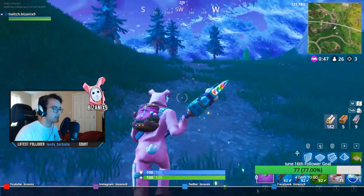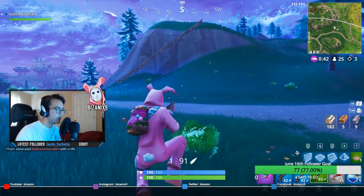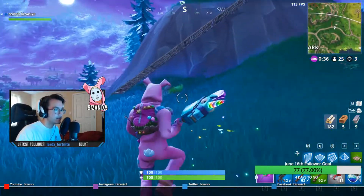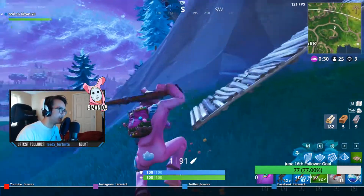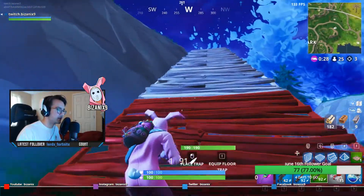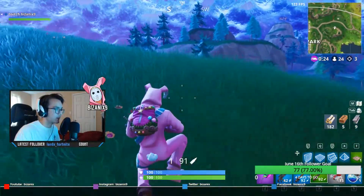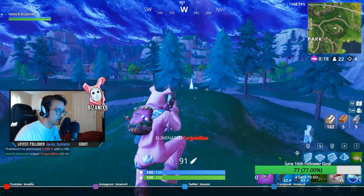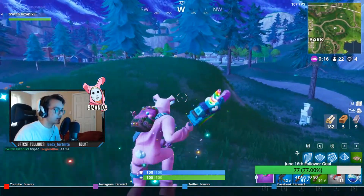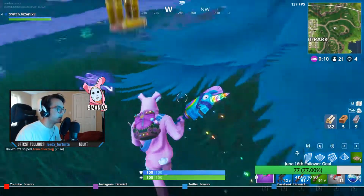The first game we played of Sniper Shootout V3 we came in first, so let's see if we can get lucky again - not that I'm saying it was luck, because you know we're good. We saw someone come up here - these stairs were just getting built when we came over the hill so we're gonna engage this guy. He's right there - easy kill. Never stand still in this game. You never know who's gonna be looking at you.